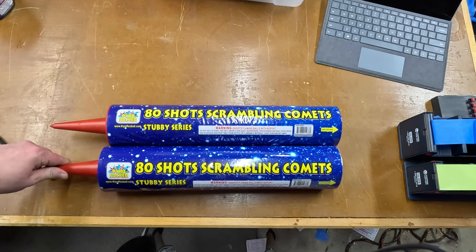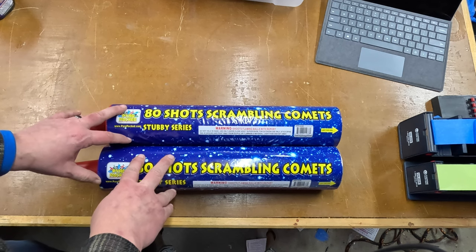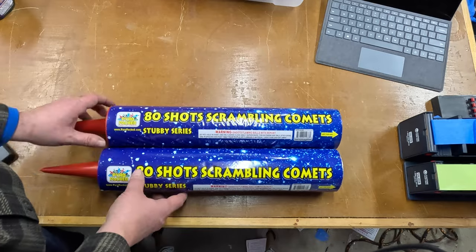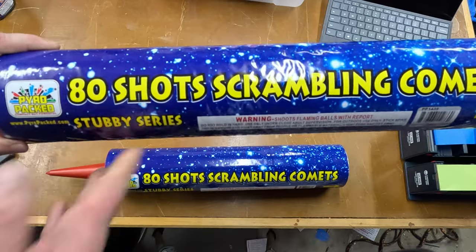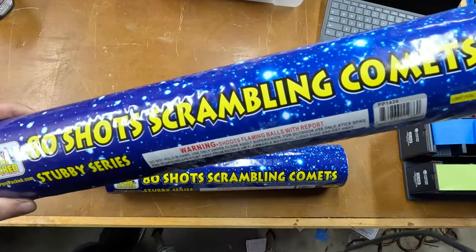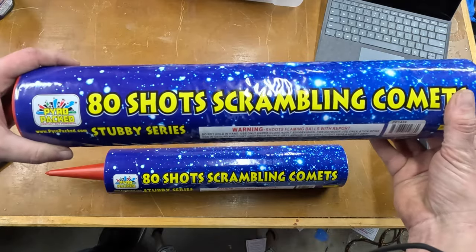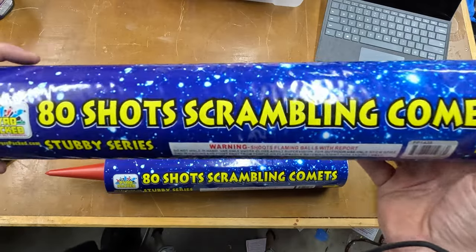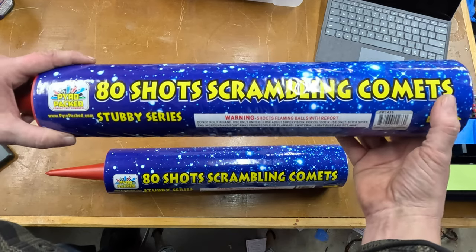Another barrage candle segment — two barrage candles right and left of the field. I love these pyro-packed 80-shot scrambling comets, stubby series. They are colored pearls that go up, then they break into this monkey tail comet that shoots off in all different directions. It's a really great effect — you never know which way they're gonna go and spin. My crowd absolutely loved them last time, so I definitely picked up more.